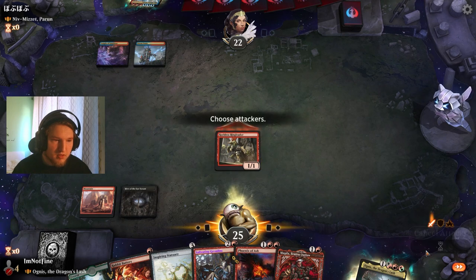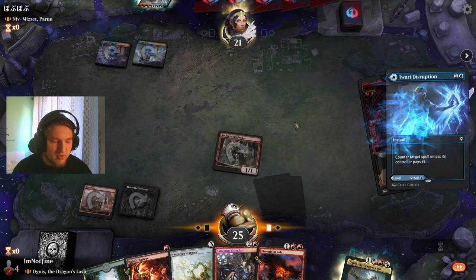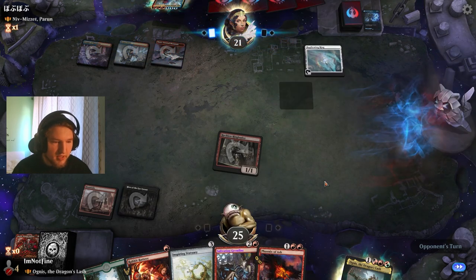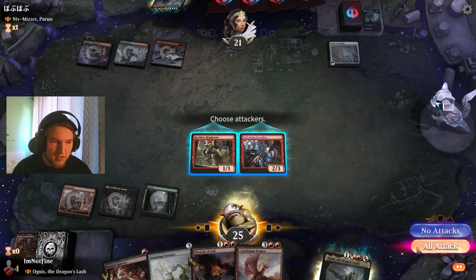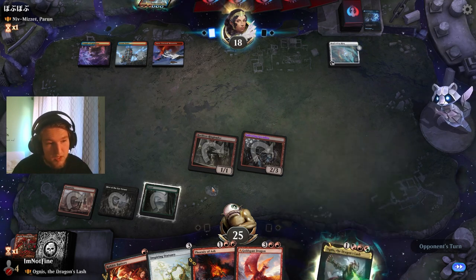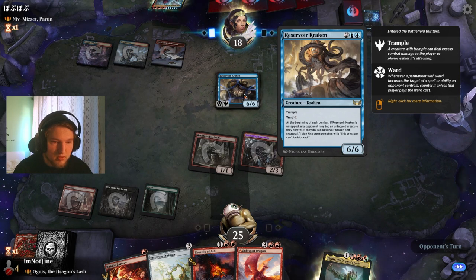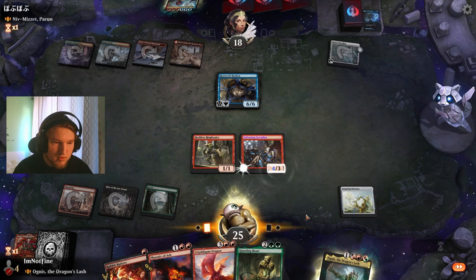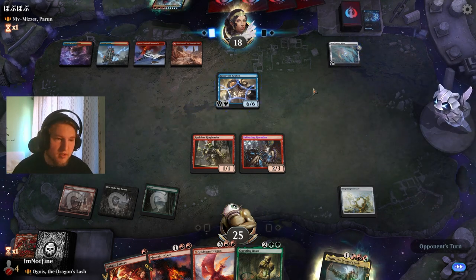We swing in and just play Magda for curve — they'll probably just counter it. Drawing disruption. Replicating Ring. Just swing in, and if we draw a land here then we can swing in with Ognus and create 3 treasures, then this will be an 8/3. Reservoir Kraken — oh my god, this is actually quite annoying. Decline, don't tap. Reservoir Kraken is a really cool card.